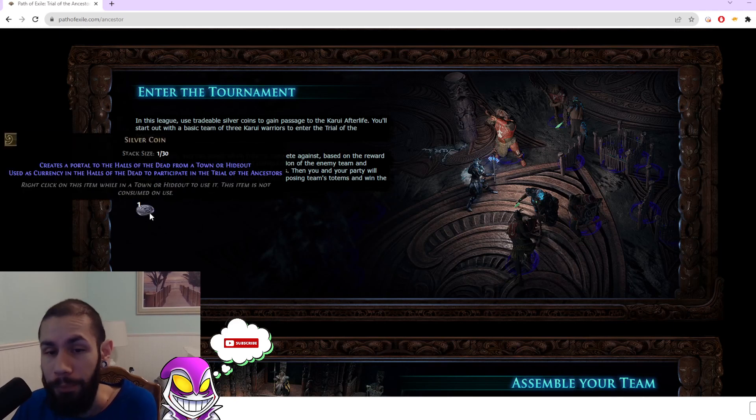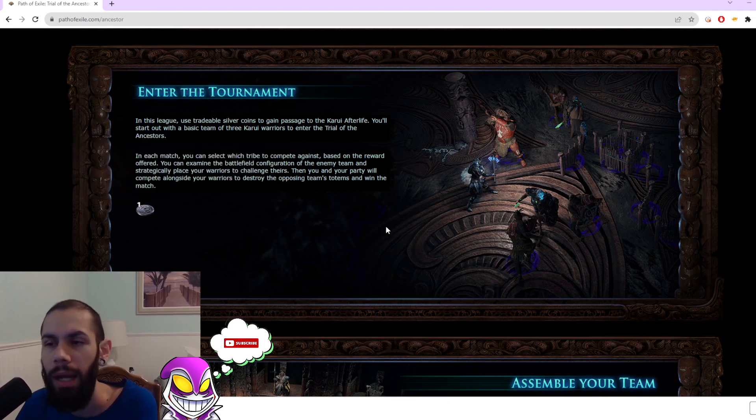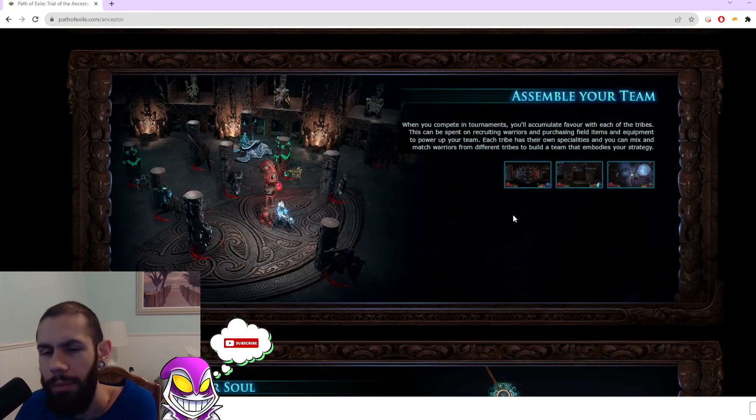Dropping down to the currency — we have Silver Coins. I feel like that was repurposed. This is going to work exactly the same way as Rogue Markers — the things that take you to the Rogue Harbor — where you use it as currency to get there as well as while you're there. Rogue Markers, that's what they're called.